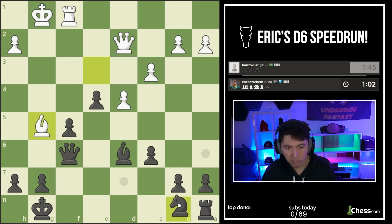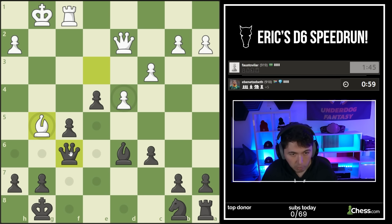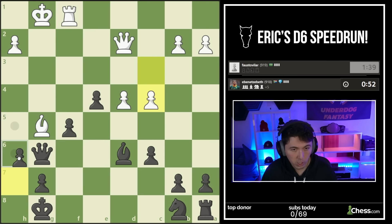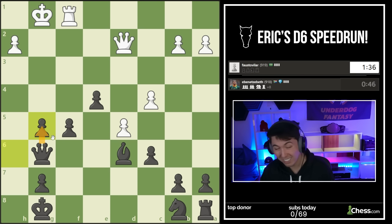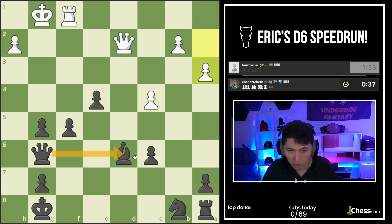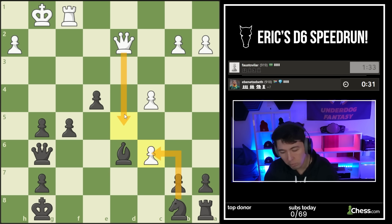Now we just want to bring the remainder of our army into the game. Let's not hang the queen - now I'm threatening H6. Does it work? H6 - pin that bishop. Should have taken with the queen since we're supposed to trade. I'm going to take with a pawn. I didn't take with a knight because of Queen D5 check, but I could have done it. Now let's push these pawns.